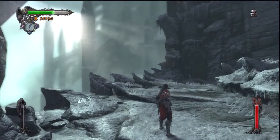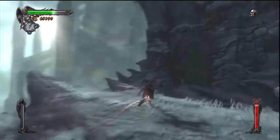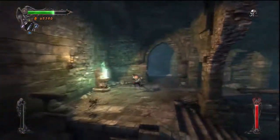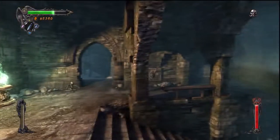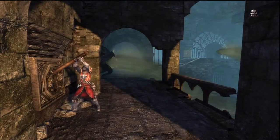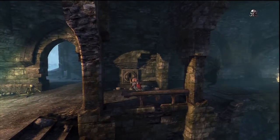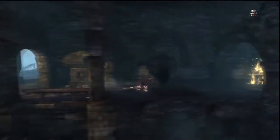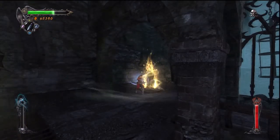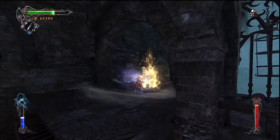As most of you know, the Vampire Killer is the official name of the weapon the other Belmonts have used. Anyway, this is a puzzle stage. I'm going to save that health fountain for later. We got this ooze stuff that doesn't quite hurt us, but it's still quite annoying.